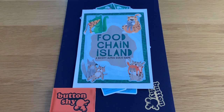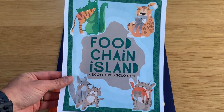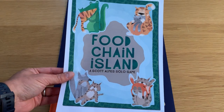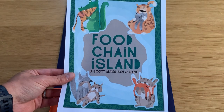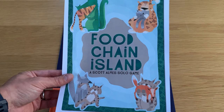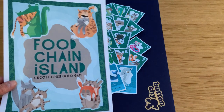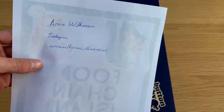Hello and welcome to this playthrough video of the newest game from Buttonshy Games. This is Food Chain Island, a Scott Alms solo game. He's best known for creating tiny but quite epic games. This is an 18-card wallet game from Buttonshy, designed by Scott Alms and also illustrated by Annie Wilkinson.